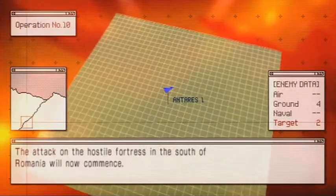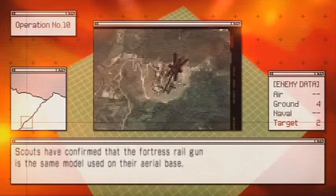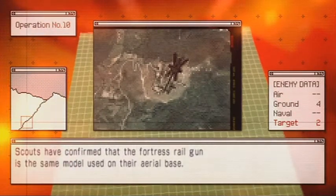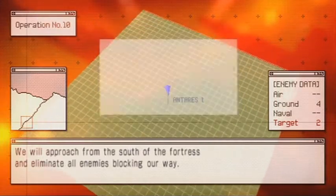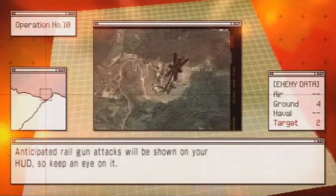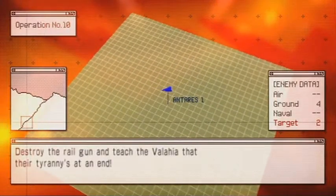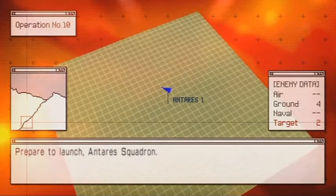The attack on the Hostile Fortress in the south of Romania will now commence. Scouts have confirmed that the Fortress Railgun is the same model used on their aerial base. We will approach from the south of the Fortress and eliminate all enemies blocking our way. Anticipated railgun attacks will be shown on your HUD, so keep an eye on it. Destroy the Railgun and teach the Wallachia that their tyranny's at an end. Prepare to launch, Antara Squadron.